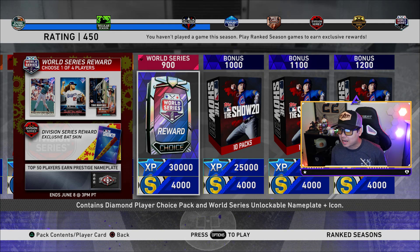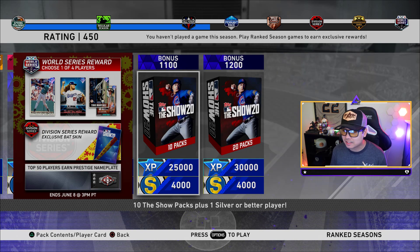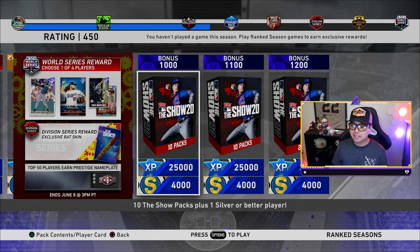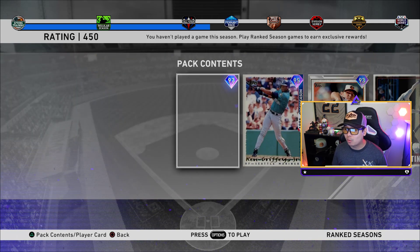At world series — 900 — of course 30,000 XP plus 4,000 stubs. I want to ask: after 900, legend players, what would you want to see instead of 10 standard packs, a 20 standard pack, and 4,000 stubs? What do you want for those who grind to top 50 and go beyond 1,900? Let me know what you guys want to see — I've heard before that people wish they had better rewards after getting world series.